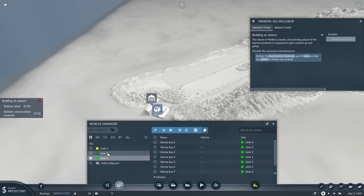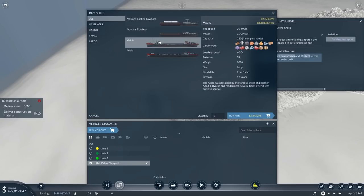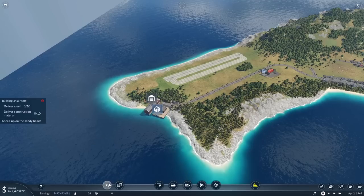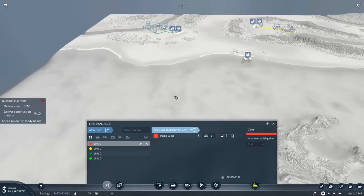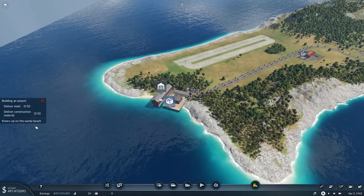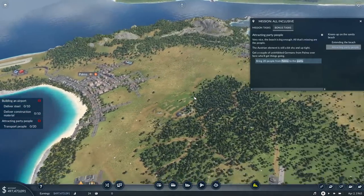It looks like there are already lines created. I see — each one of the buses has their own thing, but we can't buy any vehicles from there. These are huge. Let's see — 175, 200. I think we'll just go with the standard ship to begin with. The guests from Austria gaze enviously towards Palma where the Germans throw rip-roaring beach parties. So far nothing like that has happened where they spend their vacations, but change is in the making. Organize the kind of blast the island has never seen — a knees-up on the sandy beach.